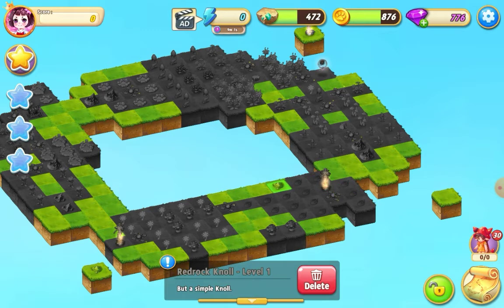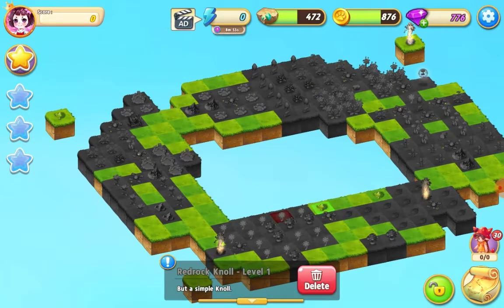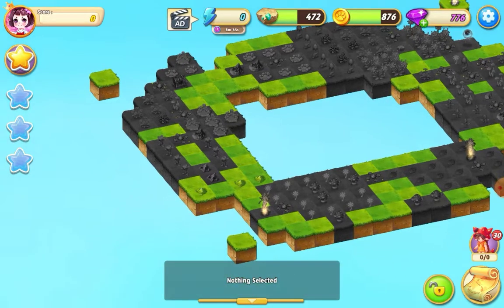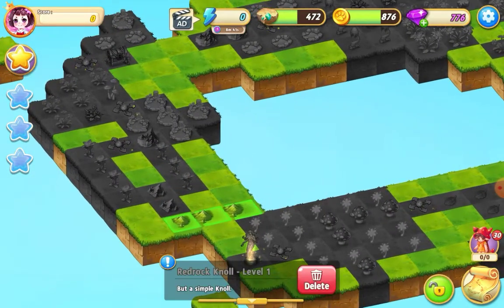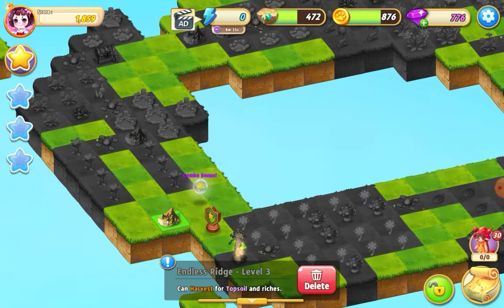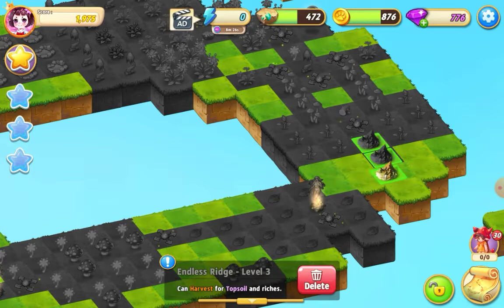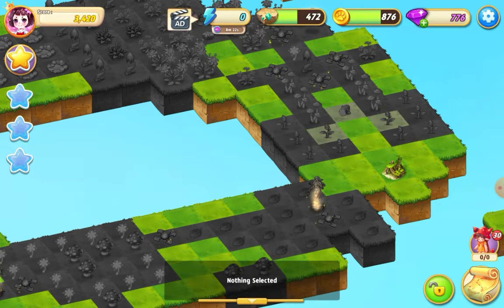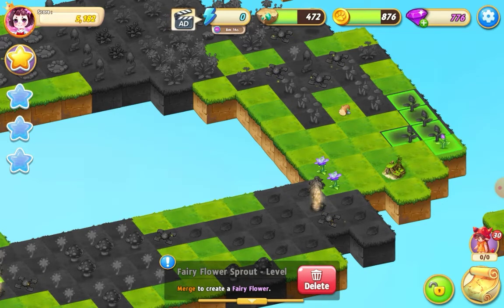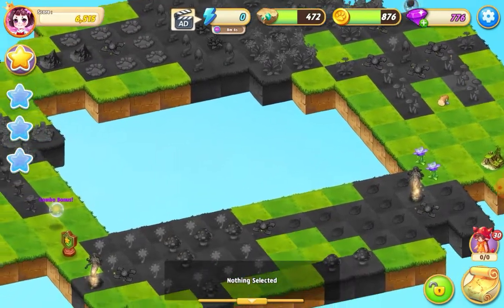I've got a hill there, a hill there, and a hill in the corner. I'm going to put those over there and bring this one down to make it bigger. I'm going to merge those and make a level two — that's opened up some land. I'll take this endless ridge over here and merge that, then hit the hill extender.